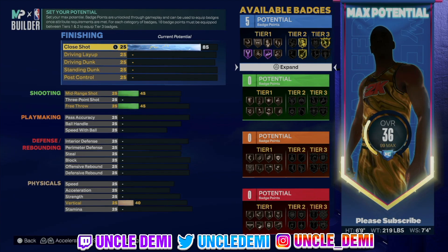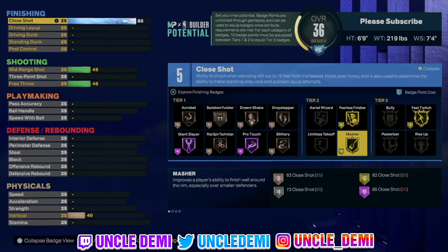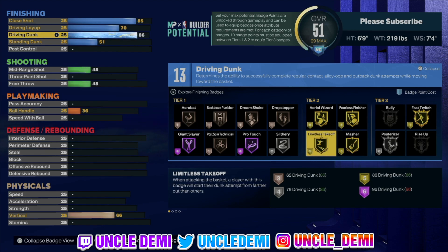We wanna go 85 on that close shot to get fast switch on gold, fearless finisher and masher on gold also. Then we wanna go 70 on the driving layup, which gives us the default package. Since you are a power forward, you'll also get the dominant big man layup package. On the driving dunk, we wanna go 86 — mainly to get limitless takeoff on gold. Limitless takeoff on gold is really OP along with quick drops, and you also get pro contact dunk animations.